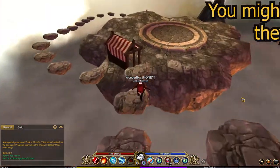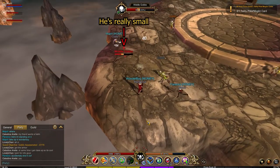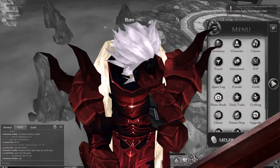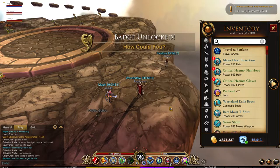Once you've made it through this platform, you're going to want to kill these goblins until a special goblin spawns, and his name is Widdle Gobbo. Once he's up, you're going to want to kill the poor little goblin, you monster. Then loot him for a consumable item that will unlock the title for your character. And there you have it.